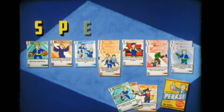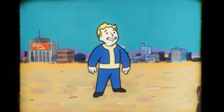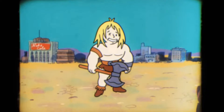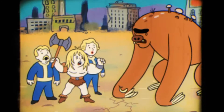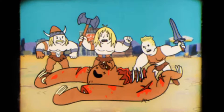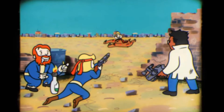Green Thumb — 25% chance to reap twice as much when harvesting flora; ranks two and three are unknown. Night Person — gain +1 Intelligence and +1 Perception between the hours of 6 PM and 6 AM; ranks two and three unknown. There's also a perk — and forgive the pronunciation — where you hear directional audio when in range of a magazine; that's the rank one effect.